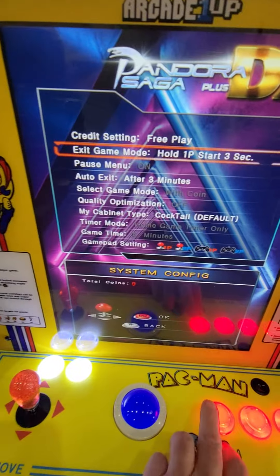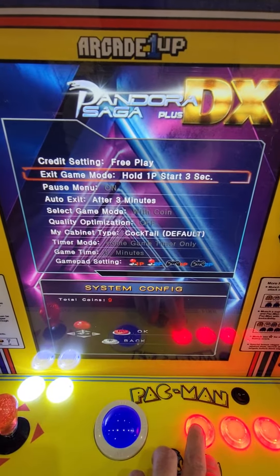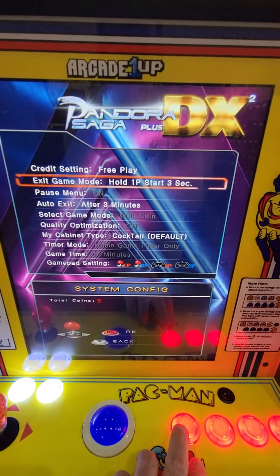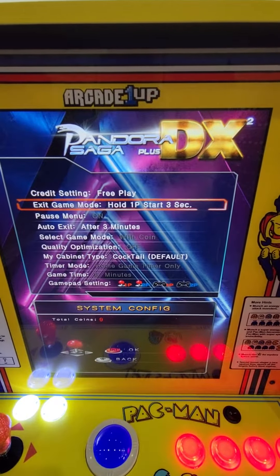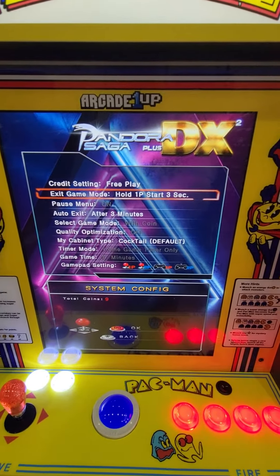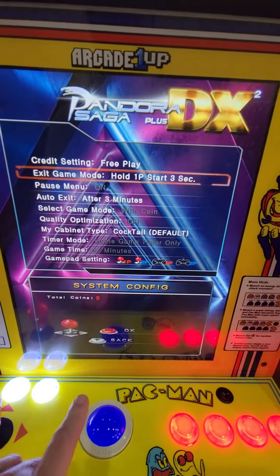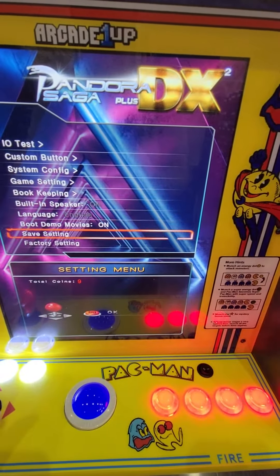If you're doing free play, you need to set this to Hold Player 1 Start to 3 Seconds. It used to be set this way from the factory — this was already set to this — but it's no longer like that. Once you do that, follow the prompts down here. It tells you to go back and then save settings.